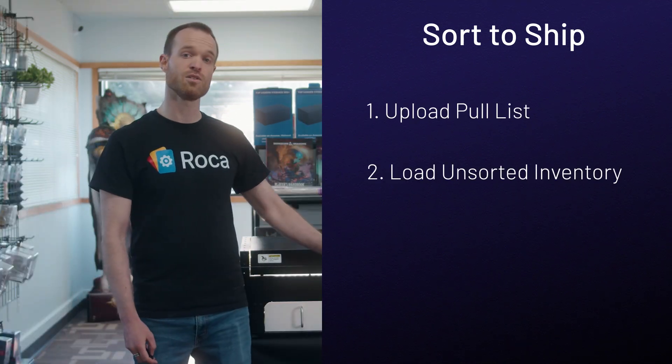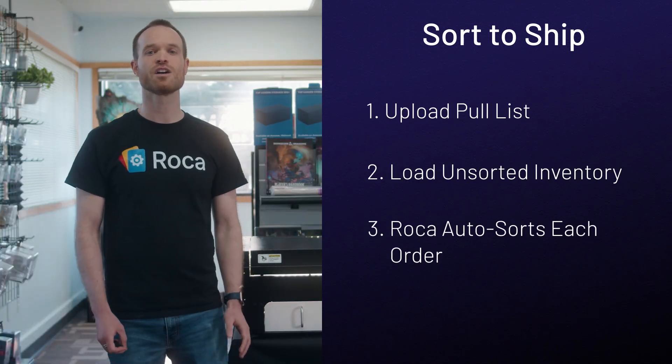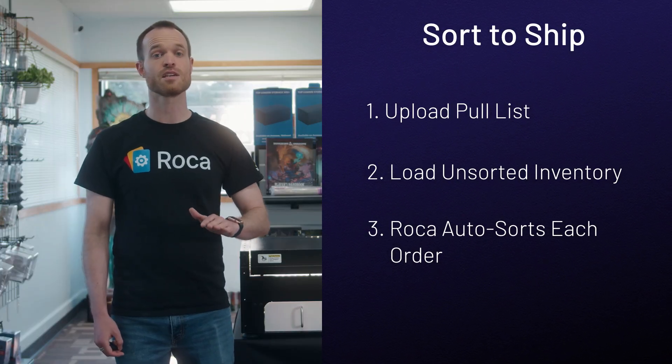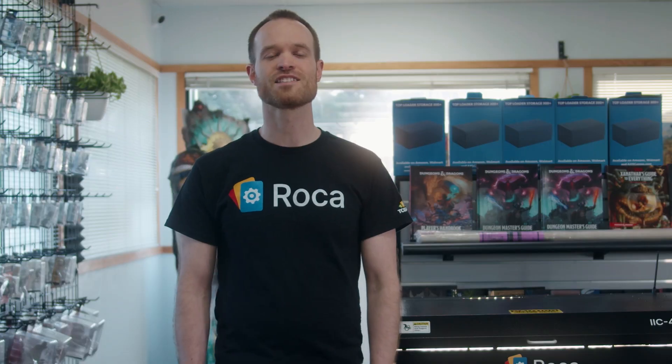Upload your pull list, load unsorted inventory, and Roca auto-sorts each order, inserting warning cards for any missing or mismatched items. It's like having a full-time fulfillment team built right into your machine.